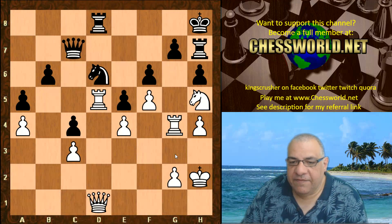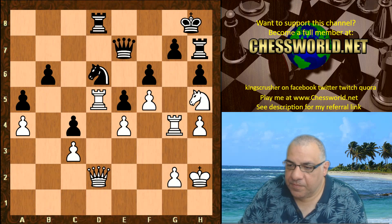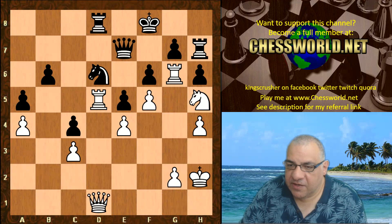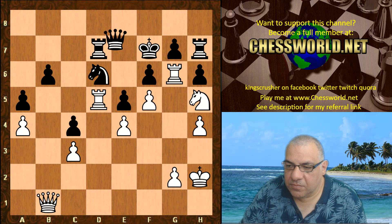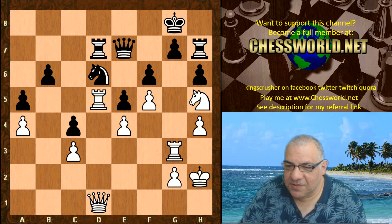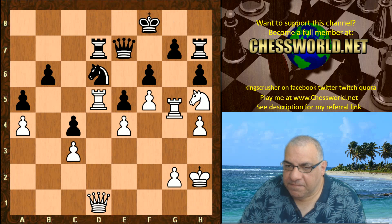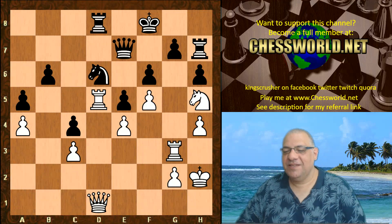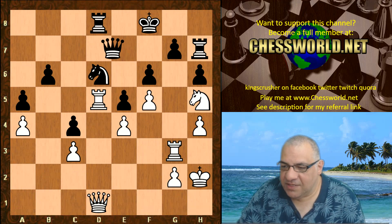We have a position which clearly looks very nice for Leela, but how is progress going to be made? Qf2, Qg1 — quite a lot of probing and shuffling. Rg6, rook goes back. Leela can also play very boring engine games, with shuffling. But there's going to be something exciting coming up. Rg3 is played, Qc7, and now something different — Qg4 is creeping in.